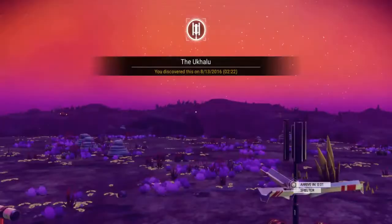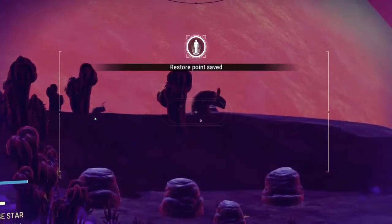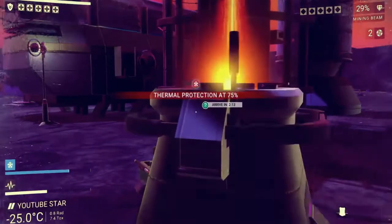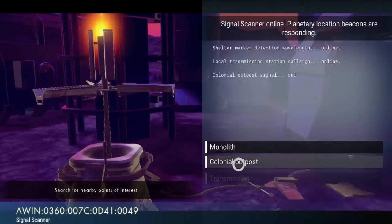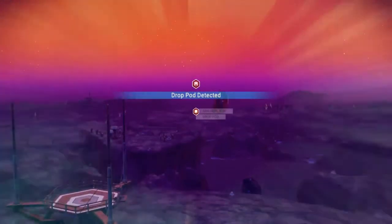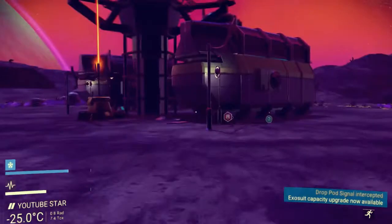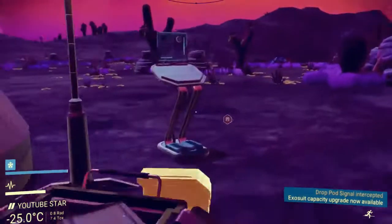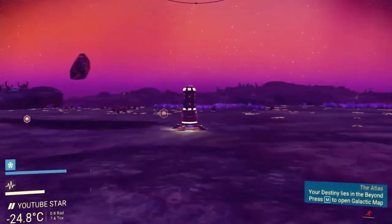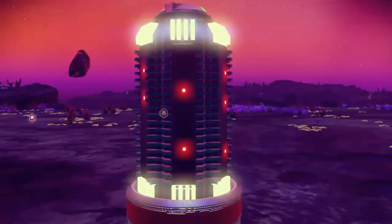Here we are at the shelter that our scanner found for us. After you do that, basically you can spam these things. I've gotten into the practice of every time you get to one, scanning for all four of its things. Scan for shelter again — and what this will do is pop up stuff. Drop pod — that's exactly what I was looking for. It's nine minutes away. Let's see if there's a ship summoning spot here because my ship landed way up there for some unknown reason. Ship summoner — once again the many valuable uses of the old bypass chip.